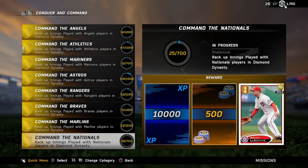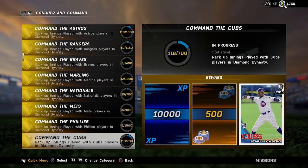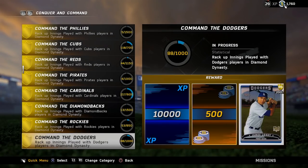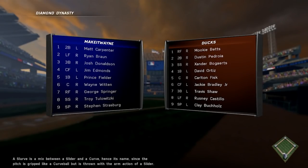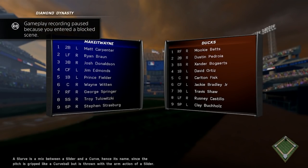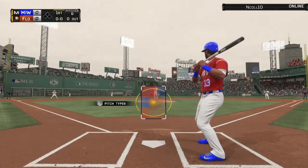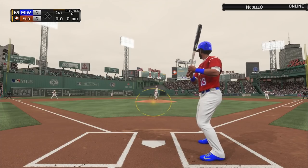Which player do you want to see? If somebody comments the team you want to see, make sure to give that one a thumbs up — the one with the most thumbs up is the player I will go out and get. We get a quick look at my opponent's lineup and he has a full Red Sox lineup today, so he's probably grinding out the innings to get the Red Sox legend. We do have Steven Strasburg on the mound for the first time, so that should be fun.